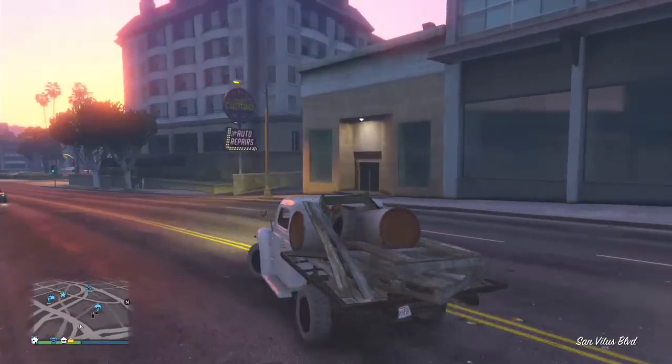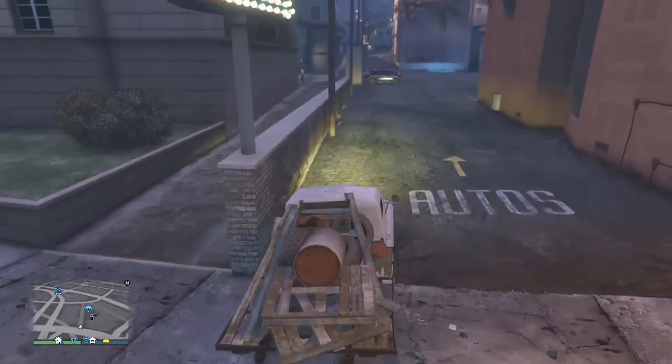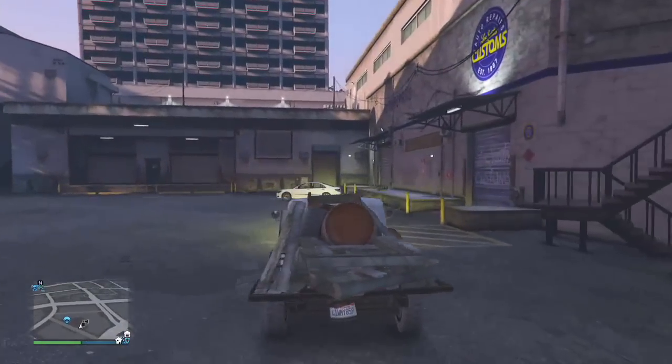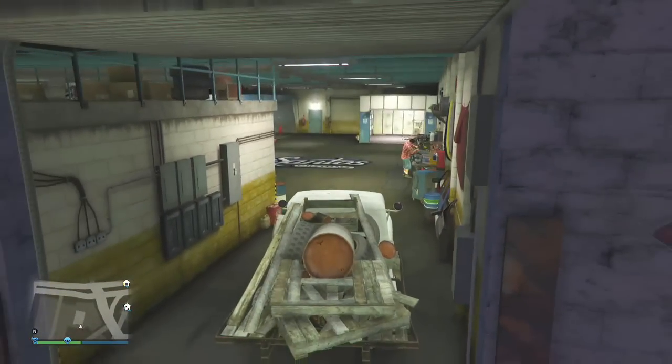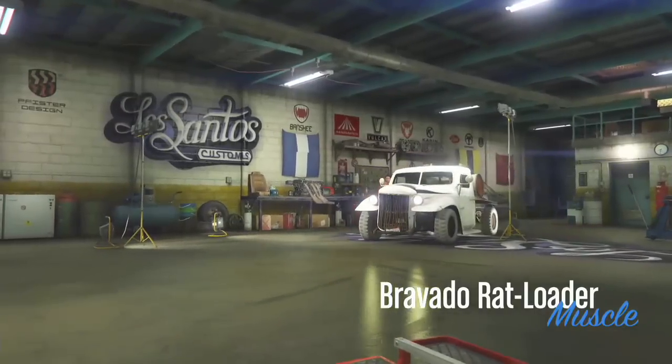You actually get the Sad Trombone for free because you did the glitch. After that, you can sell the car for $16,000. In about 10 to 15 minutes you will have $100,000, maybe $200,000 or even $250,000 just from doing this one little glitch.